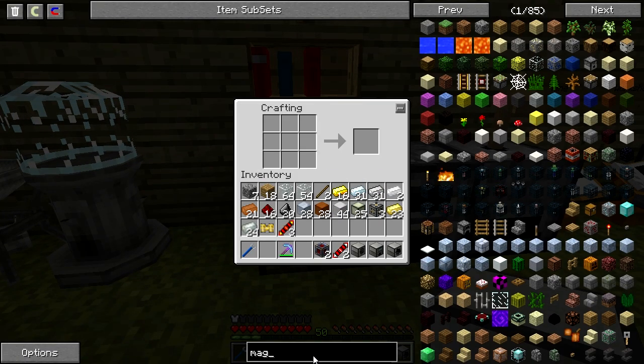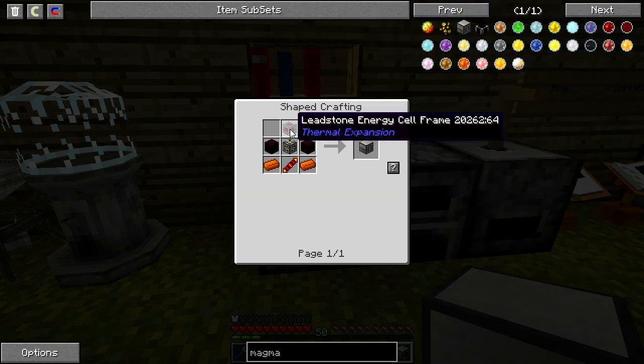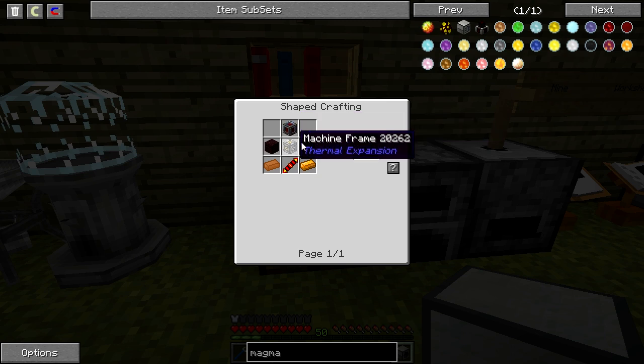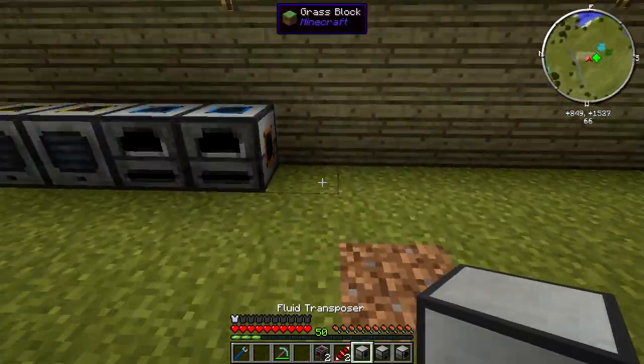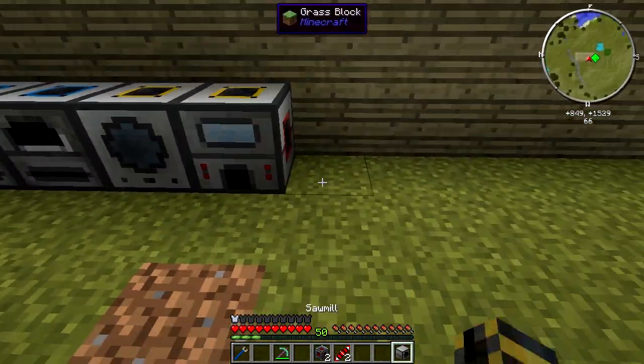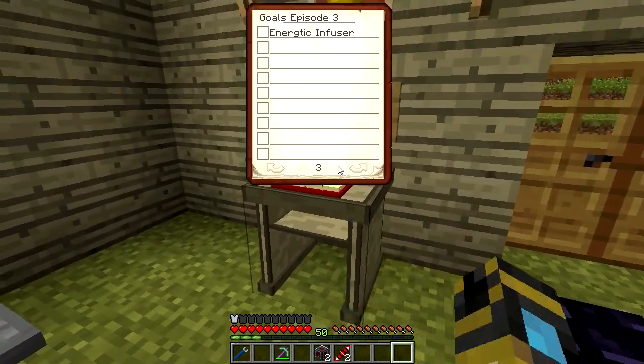So this is where we started to need the leadstone energy frames. The magma crucible needs nether brick, and I do not have nether brick. I've actually yet to even go to the nether. So let's plunk these guys down just for now — we need to go to the nether for the magma crucible.